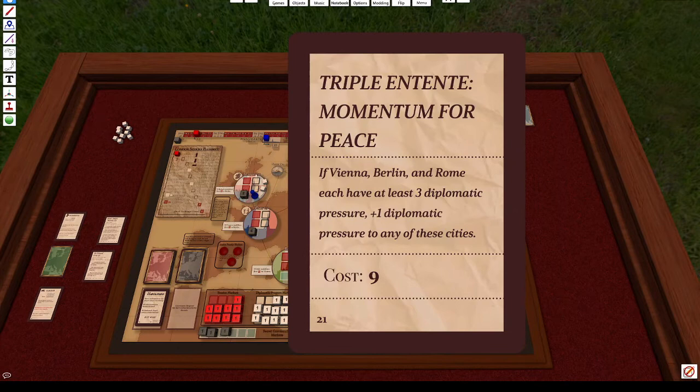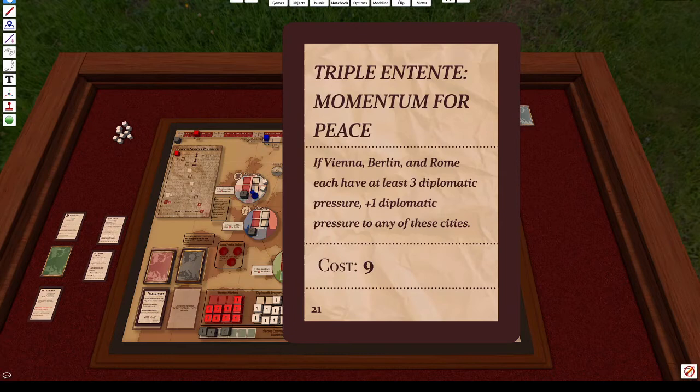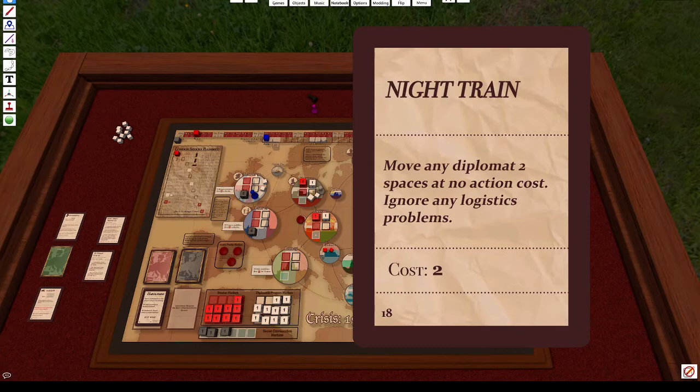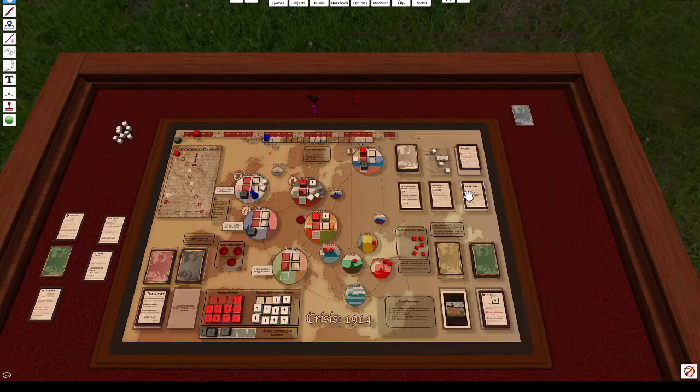Looking at what to buy, there's a card offering at least three diplomatic pressure plus one diplomatic pressure in any city. Some cards have special conditions requiring certain events to occur. There's also one offering a secret conversation for Vienna with no action cost, ignoring any logistical problems. In some points in the game, moving between cities will cost two actions due to penalties. This card ignores that restriction — I'm going to buy it for that reason.